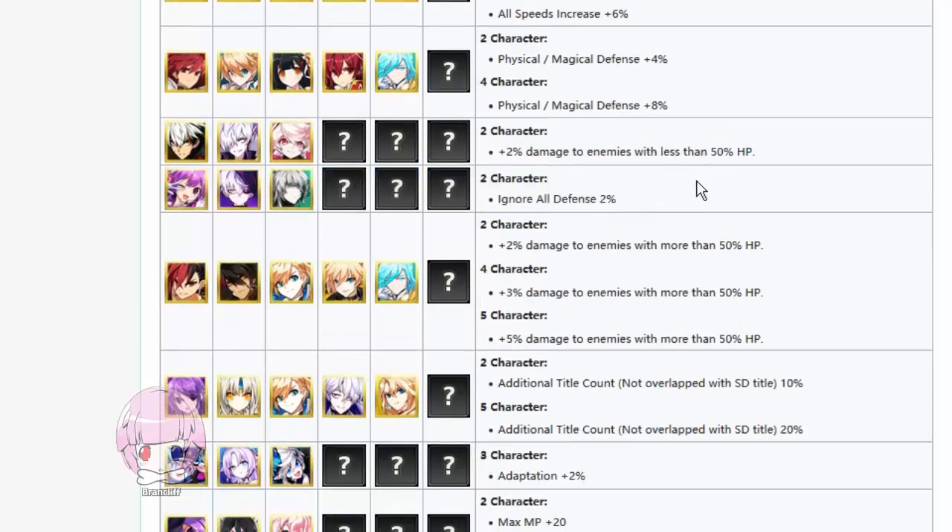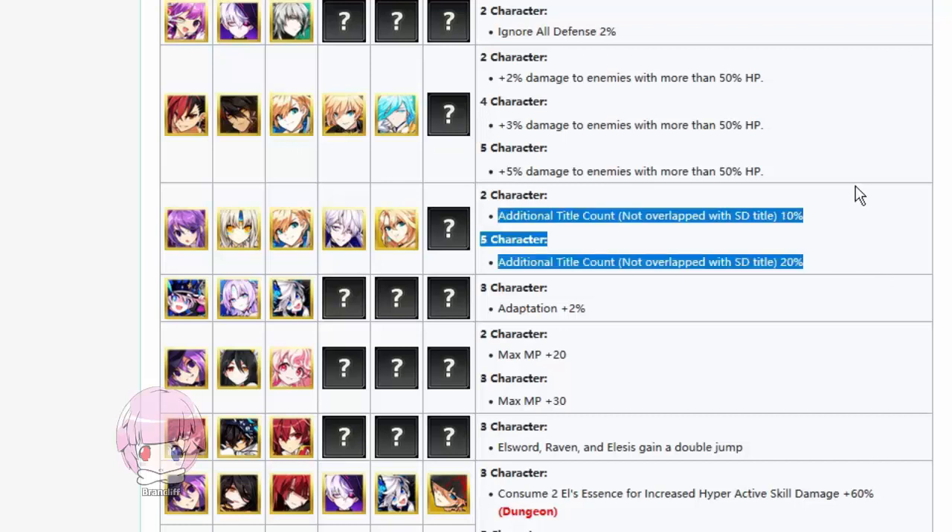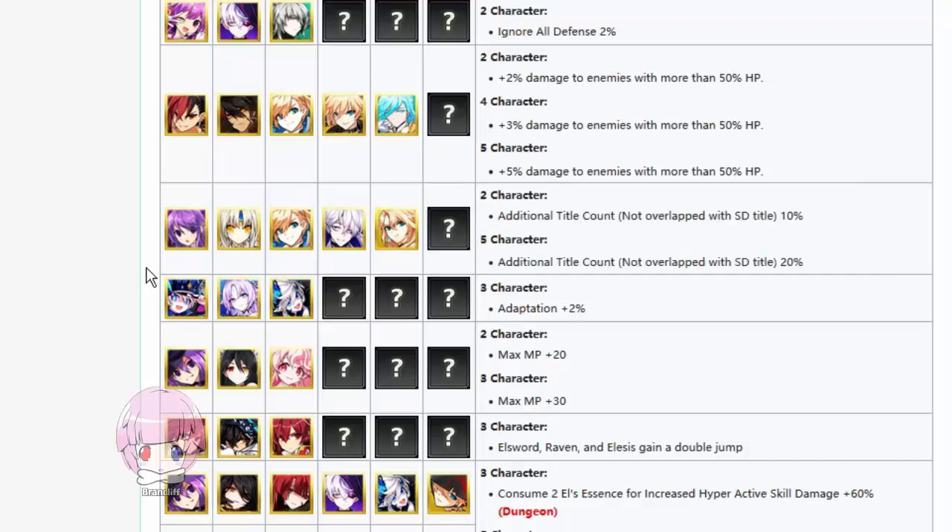This is where things get a little weird. This is plus X% damage to enemies with more than 50% HP. And this additional title count does not overlap with Guardian of Secret Clothes Space. Mary, if you're watching this, all that work you did — I am so sorry. Yeah, this doesn't overlap with the same title, but once you have all of these characters, it's like, well, now I don't have to get the 300L rewards on every character. I can just rent out this buff to whoever I want.